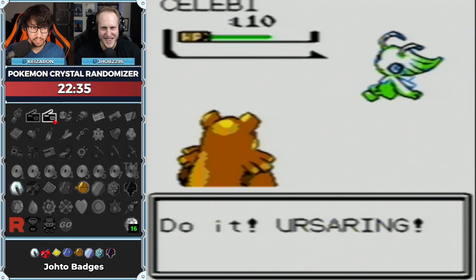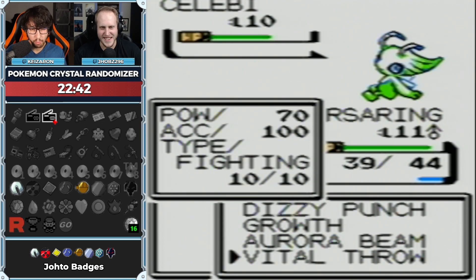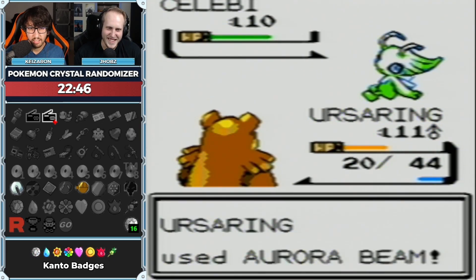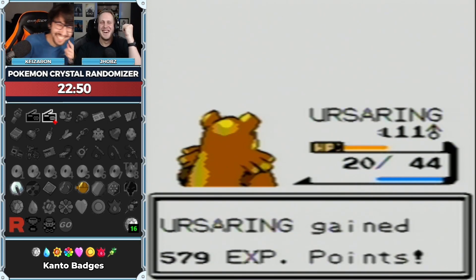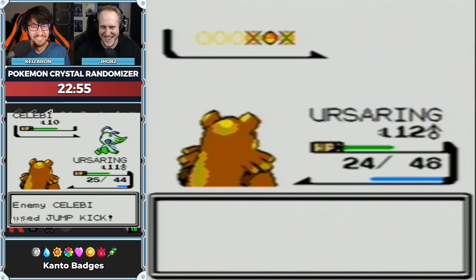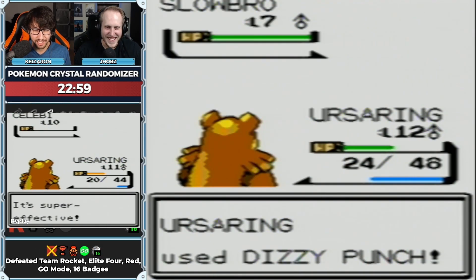I can't growth, really. Aurora Beam and hope that the crit procs — that's all we can really do. Yes! Oh my god, I can't believe that happened. There's another one — just punch him in the mouth, you're bigger than him now.